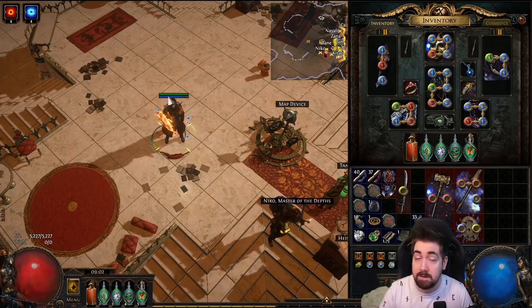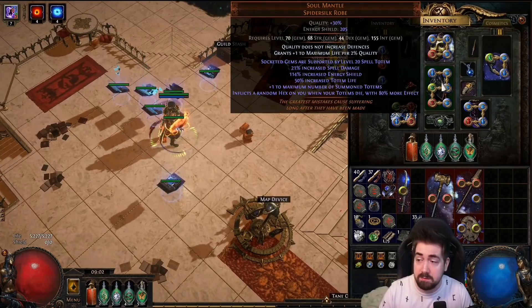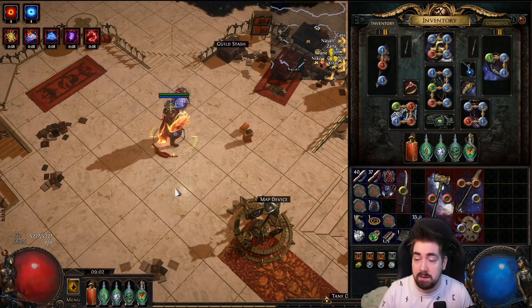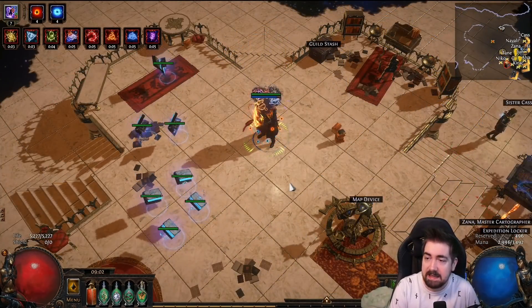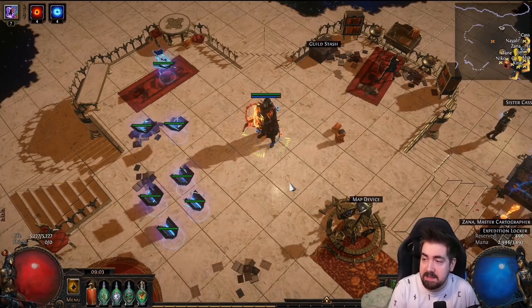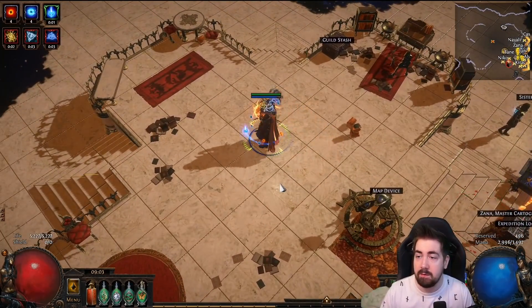I was very tempted to reserve Flesh and Stone for blind, but didn't want to nuke my effective HP, so I didn't end up with it. One of my next steps would have been to replace Soul Mantle — you don't really need that much damage — and get a redeemer chest with plus 1 support gems and blind. Getting a level 21 spell totem gem up to 22 does make up for some damage loss from dropping Soul Mantle. I died in a random tier 11 map with two damage mods. The small bubbles on the floor hit me at the same time as one of the archers sniped me — I was slightly out of position.